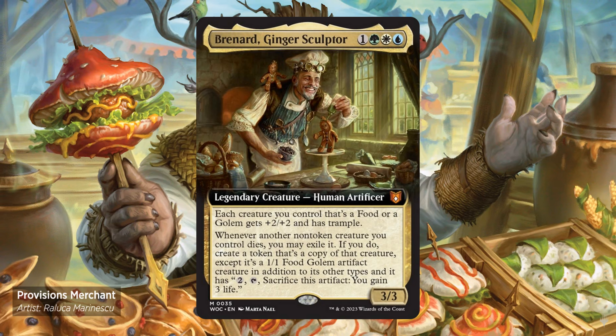Brennard, Ginger Sculptor — for 1, 1 green, 1 white and 1 blue. It's a 3/3. Each creature you control that's a food or a golem gets +2/+2 and has Trample. Whenever another non-token creature you control dies, you may exile it. If you do, create a token that's a copy of that creature, except it's a 1/1 food golem artifact creature in addition to its other types. And it has: for 2 generic mana, tap, sacrifice this artifact — you gain 3 life.